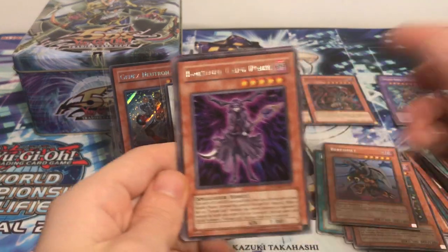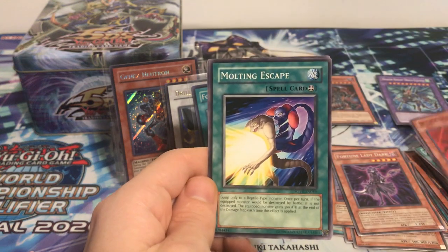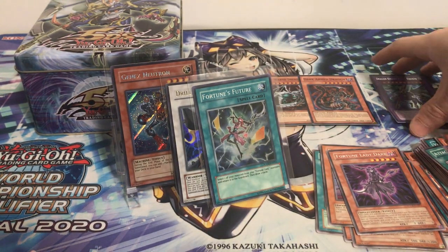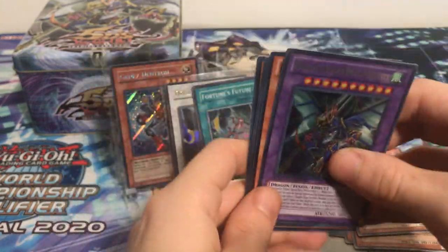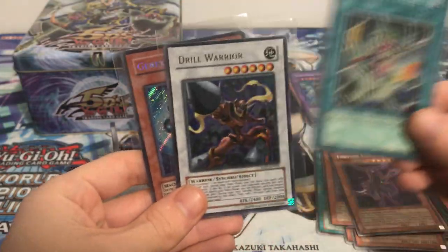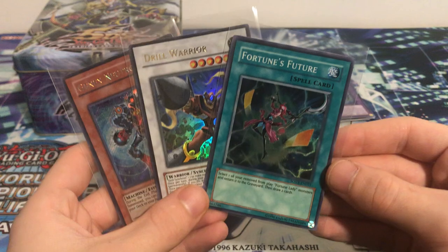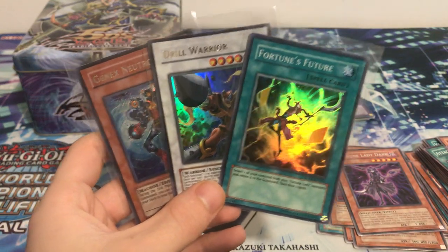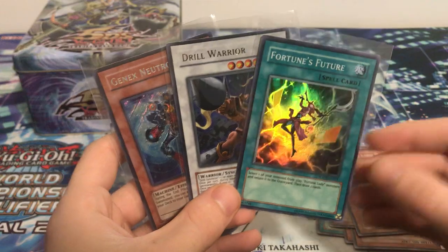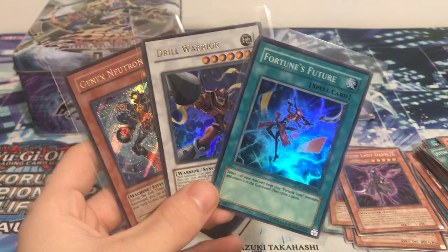Also Fortune Lady Dark — I think that's one of the most expensive rares for the Fortune Ladies. Infernity Force, Spider Spider, Molting Escape, and Ground Spider. That's it for the Dragon Knight Draco-Equest 2010 collectible tin. Dark Armed Dragon, Wicked Dread Root, Dragon Knight, Fortune's Future, Drill Warrior from its original set, and a secret rare Genics Neutron. I'd say this is a very successful old-school tin opening. Hopefully you guys can give me a like if you enjoyed it and subscribe for more. Go check out my other openings — I also did a Legend of Blue Eyes opening with 24 loose packs and had some insane pulls. Thank you so much for watching and I'll see you in the next video.